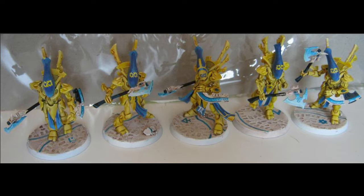Fires of Wrath: add one to the attack characteristic of models in this unit in a turn in which it charges. They also have Ancient Doom. Keywords are infantry, wraith construct, wraith blades, Aeldari, Asuryan, spirit host, and craftworld.